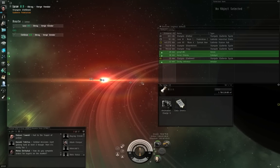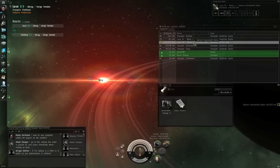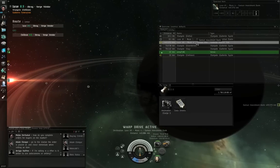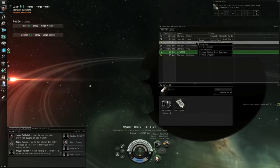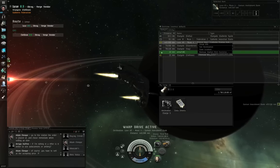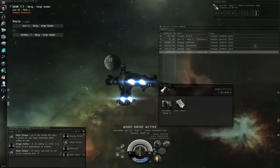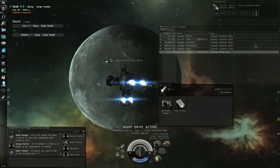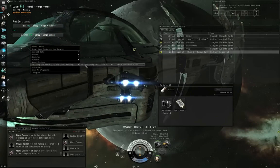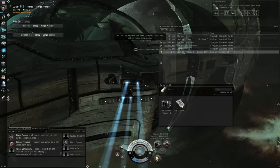Here we are in Luce. I set the station itself as a waypoint so it shows up as yellow — left-click the yellow station and click Dock. If you forgot to set the station as a waypoint, or if you set the Luce solar system as a waypoint rather than the station, you can right-click empty space, go to Balancing the Books, Objective Drop-off, and dock.